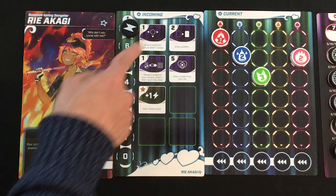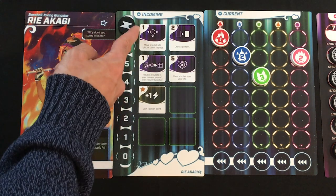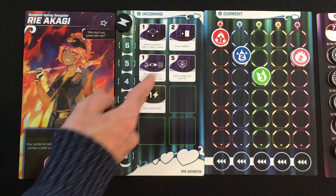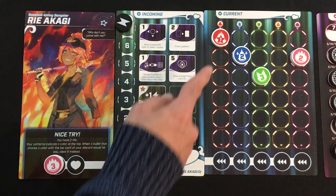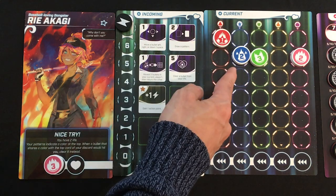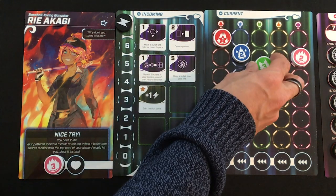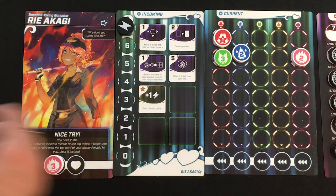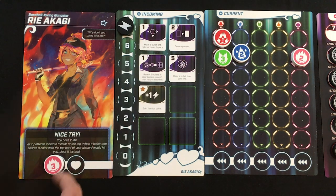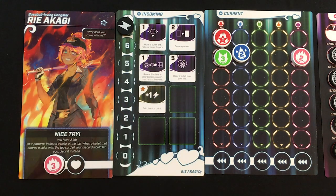It's kind of boring to just be shot at, so every heroine has a unique mix of abilities that use action points — they start each round with seven. For Ri Akagi, she can move a bullet left, right, or down one space for a single action point. Bullets cannot be moved onto spaces with other bullets, but you can spend more than one point at a time. She can also spend two action points to draw a new pattern card.